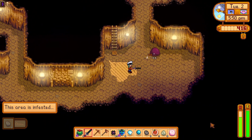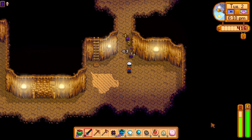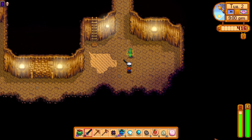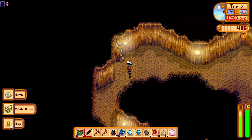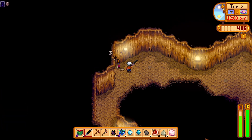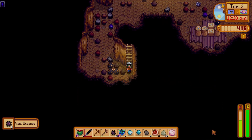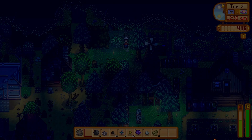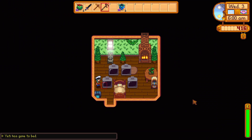It looks like I cannot get past this infested floor three without fighting all the monsters. I suppose fighting is a pretty big part of haunted chocolatier, so I guess I should probably get decent at Stardew. I have a farm warp totem so I'll use that, but I want to get down this floor at least. Five iridium though — that's enough for a bar.